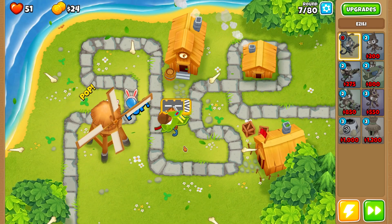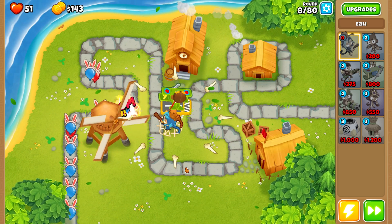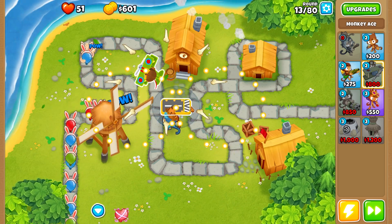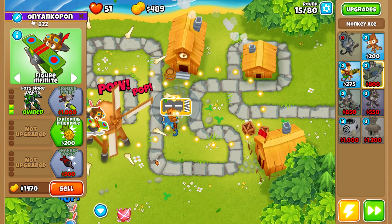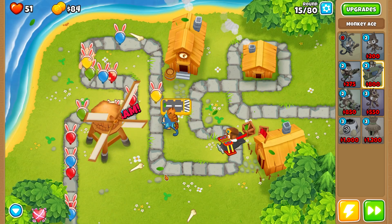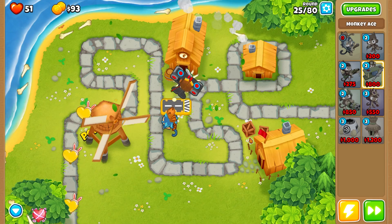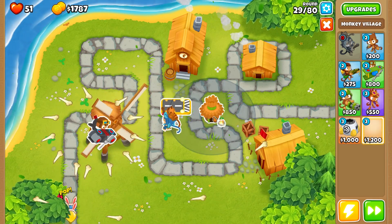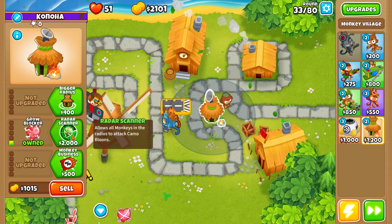On map number two, place the Ace in the middle in the same spot and lock it on the figure-eight — figure-infinite, sorry. Then place Azeli on strong, and upgrade your Ace to 2.0.0, 2.0.1, 2.0.2, and 2.0.3. Keep this order because you won't be able to save up for 2.0.3 without the earlier upgrades — the bloons will overwhelm you.